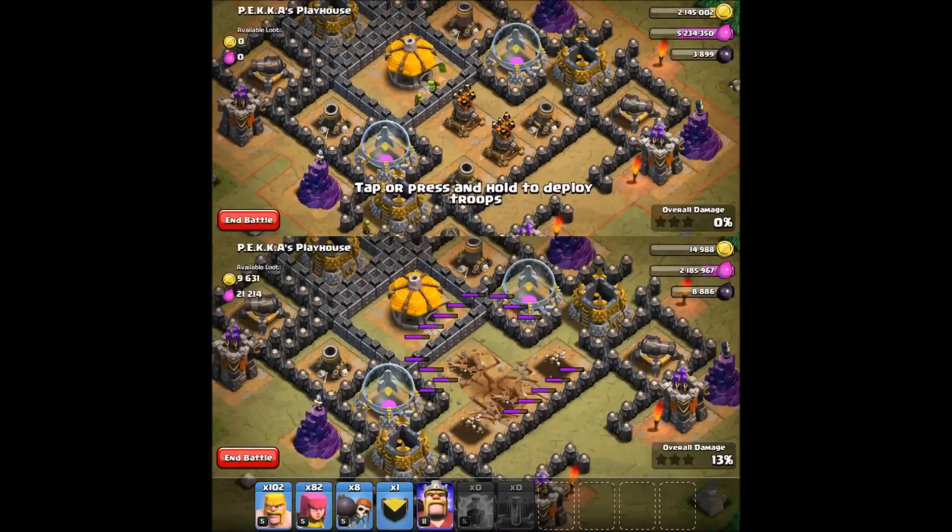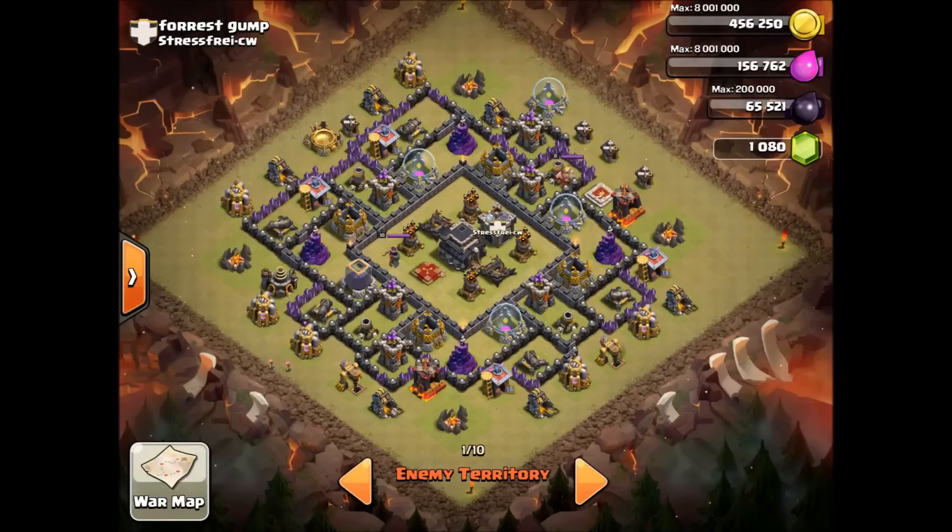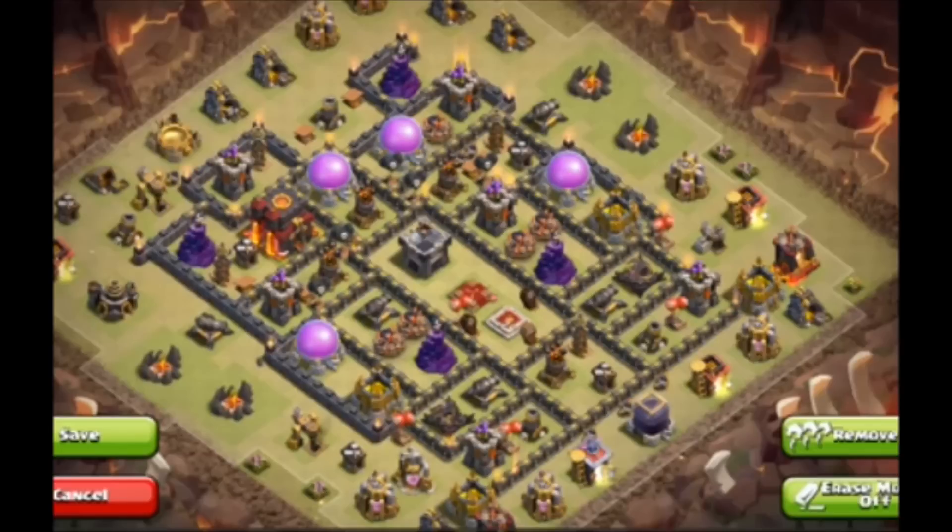Finally, we still think there is some utility of this strategy in Town Hall 9 dragon attacks. Specifically, in some bases meant to be anti-low loon, some of the air defenses are quite close to each other, and if you can eliminate two of those — leaving two ADs remaining that are fairly exposed on the edges — there might be some merit to a Town Hall 9 level 4 dragon strategy with this spell combination. In Town Hall 9, you'd also have one remaining spell to use for the actual attack.